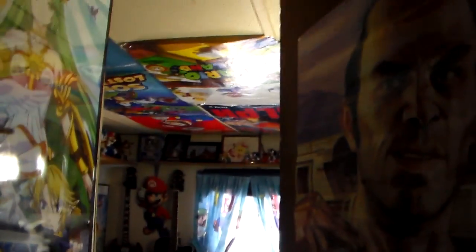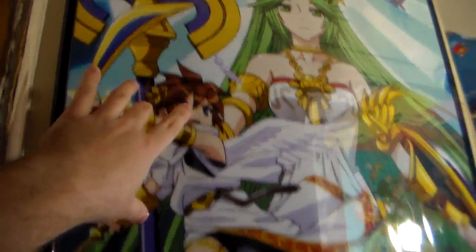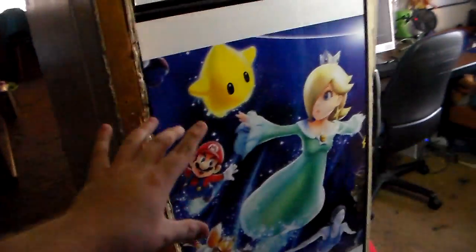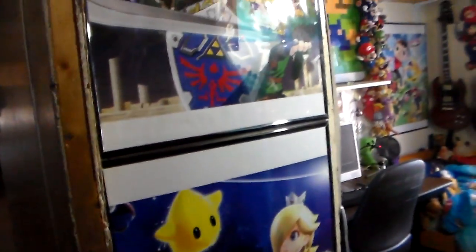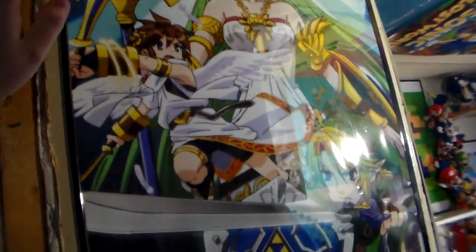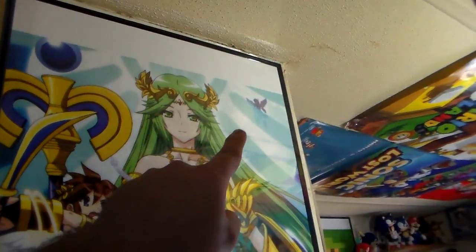There's a quick look, so we'll get more in-depth. When you look to the left, first thing you're going to see are two Club Nintendo posters based off Smash Brothers. They're actually really new and I framed them up so they stay in decent condition. The top one is Link, Pit, Palutena, and then Dark Pit right in that little corner.